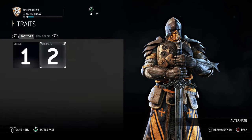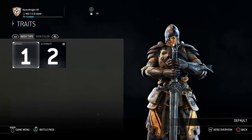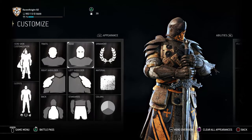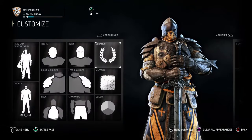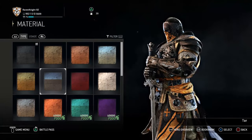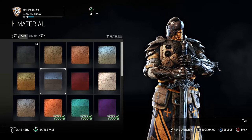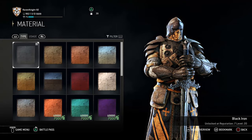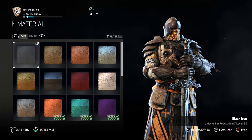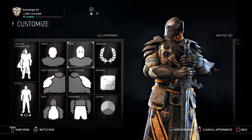For traits, you need to be Alternate 2, because Atomar is a male — you could make female if you wanted, but we need to go male. Skin color won't matter since you can't see it anyway. No ornament is required. For material, you need the black iron material. The tar is way too dark and shiny, and it didn't exist when the campaign was made. Black iron material is gotten at reputation 7, level 20, so level up your Warden past that and you'll get it.